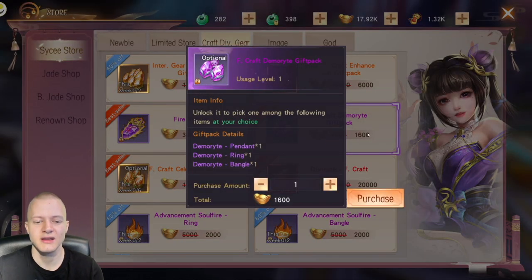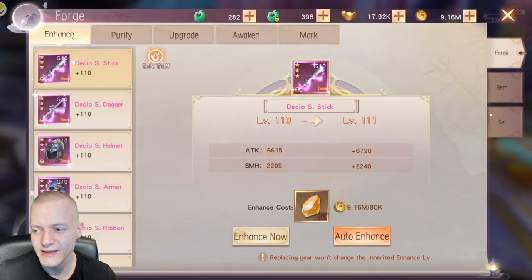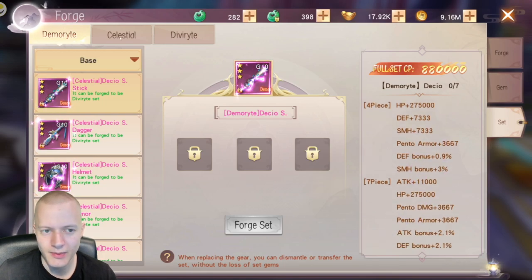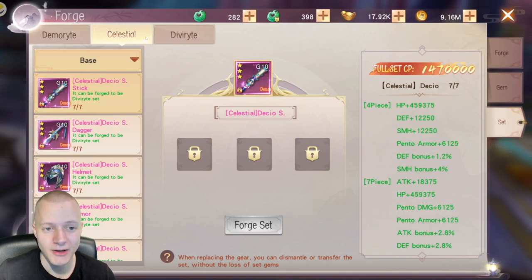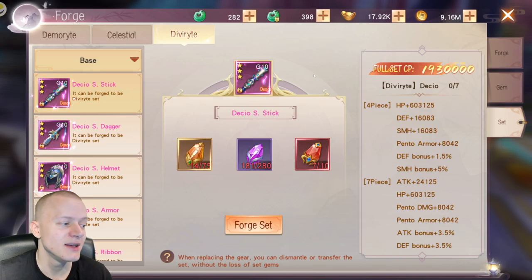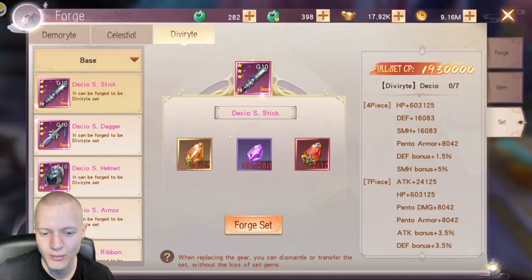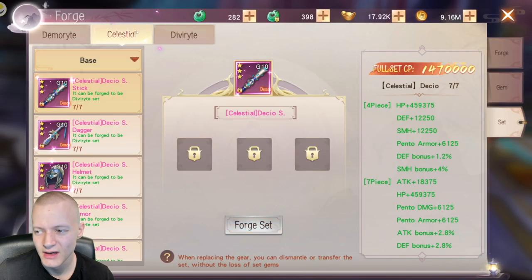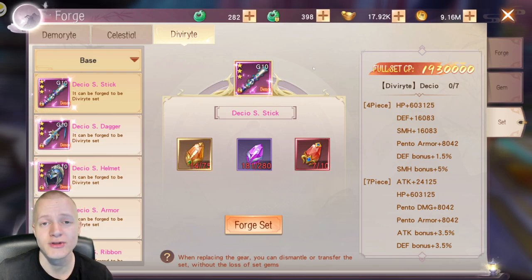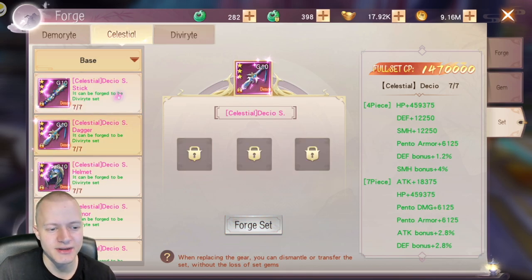I recommend getting Democrat sets for your bangle, ring, and similar items. Sets give you a good amount of power, and the higher the set the better, but it requires more materials and pieces the higher grade gear you have. You need more Democrat and more sellers for a higher grade. Celestial is a very good thing to go for, though it takes a while to grind up to it. You get these items from Nephilim Land.